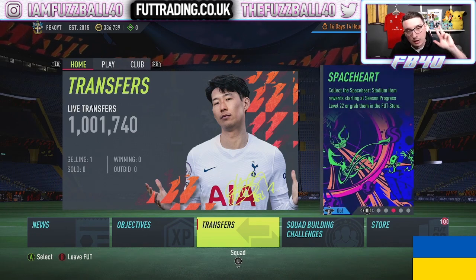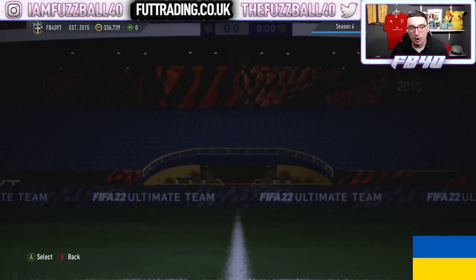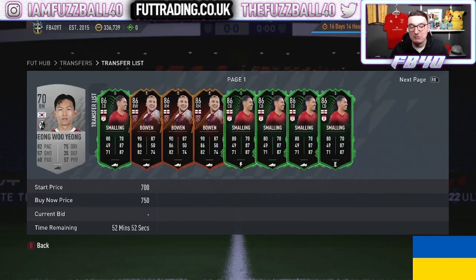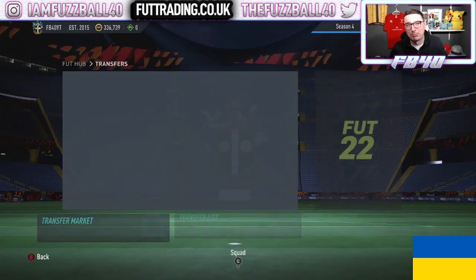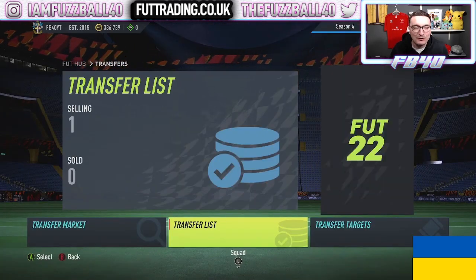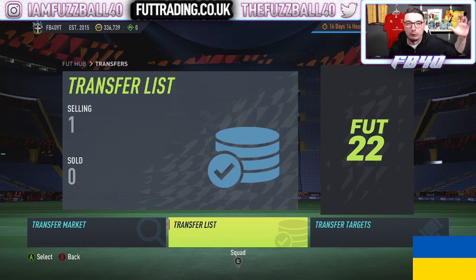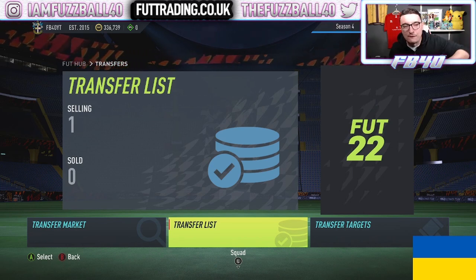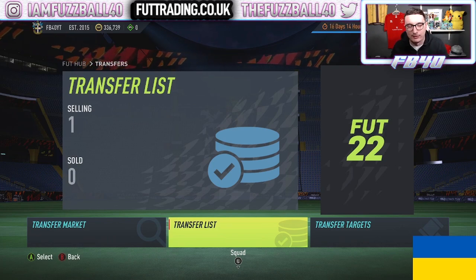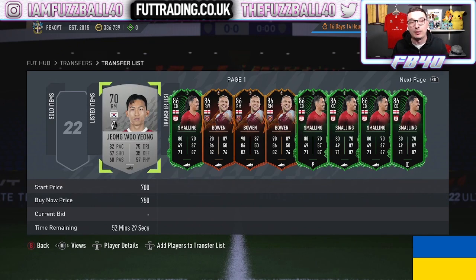We started off three days ago trading to TOTY Kanté with just over 100,000 coins. Once I come to sell everything that is on my account currently, we're going to be somewhere around 1.1 to 1.2 million within three and a bit days of trading. This video leads on from the one you would have seen this morning, which showed how we bounced from 150k to about 330k using Bronze Pack method and League SBC grind.